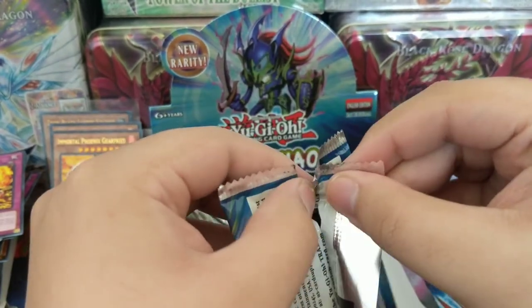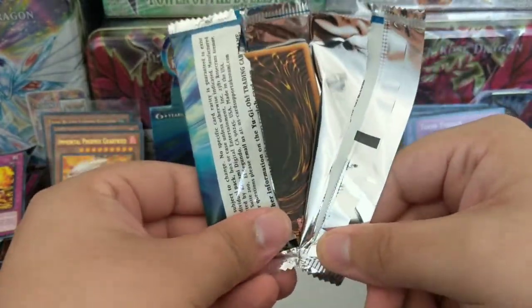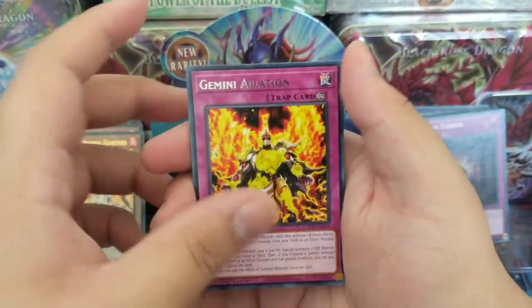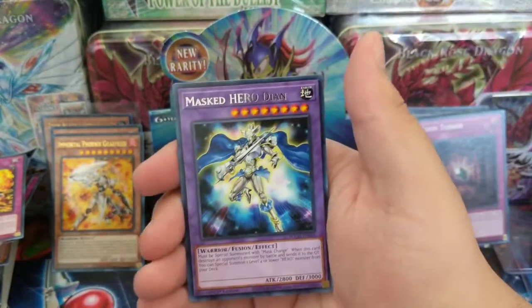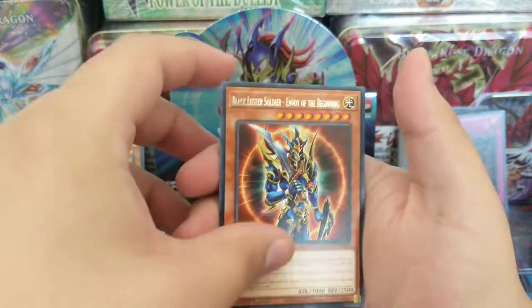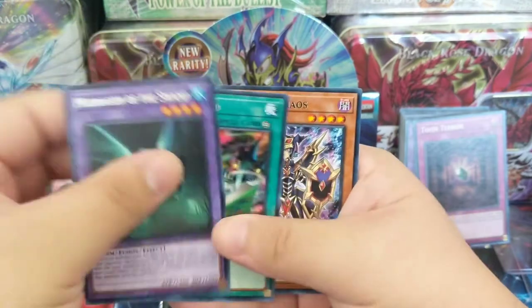30 minutes — alright, it's going to be a long video, for sure. Sorry about that guys. If you guys made it all the way through, I'm very happy. Gemini Ablation, second to the last pack — what can we get? Masked Hero, Black Luster Soldier, Envoy of the Beginning, Bookmark. Okay, so we got 4 Ultras — I think that's going to be it, I feel like that's the pull ratio.